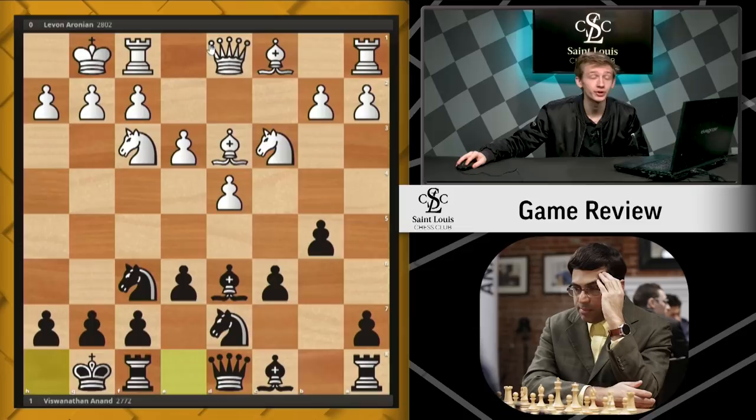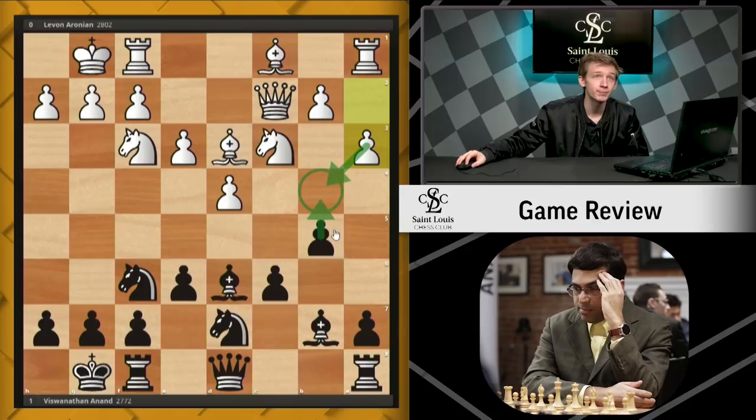And now bishop d6. Castles, castles. And this is pretty well-known theory. Queen c2, and bishop b7 is another point to this b5 move, clearing this space for the bishop. a3, white looking to stop any b4 advances. And now rook c8 for black.